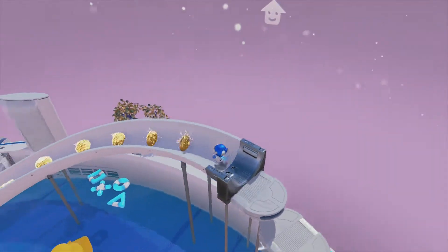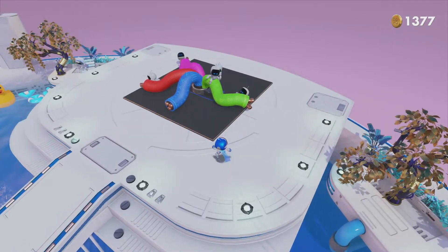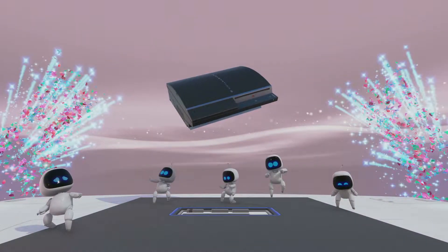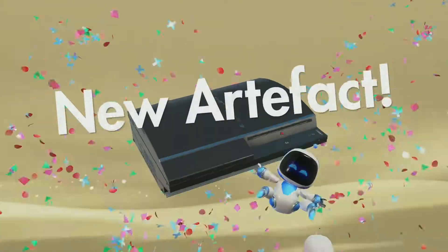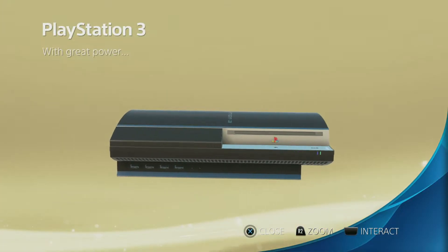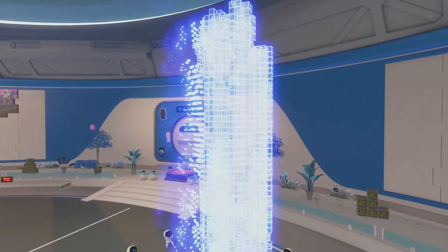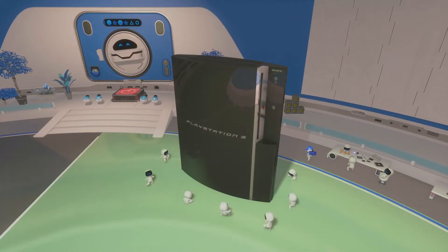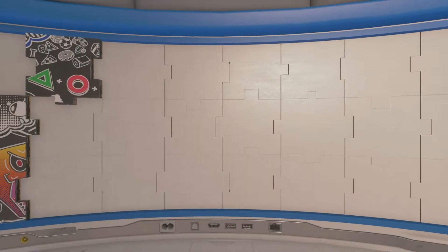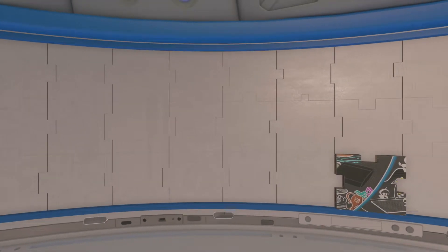PlayStation 3 — awesome. I've done this in the completely wrong order. HD graphics — awesome. I guess the PlayStation 3 and the 360 were the first console generation — generation 7 — to have high definition graphics. So the PS3 and PS4 are got now. Obviously you've got the PS3, PS3 Slim, PS3 Super Slim, and the PS4, PS4 Slim and PS4 Pro.